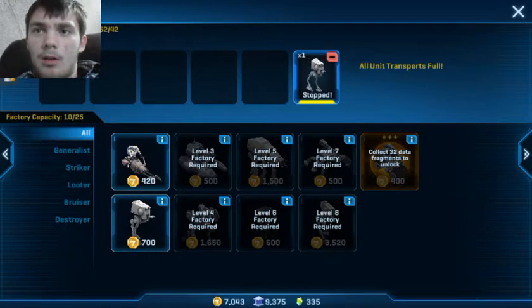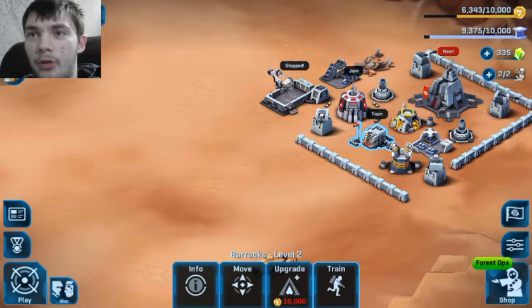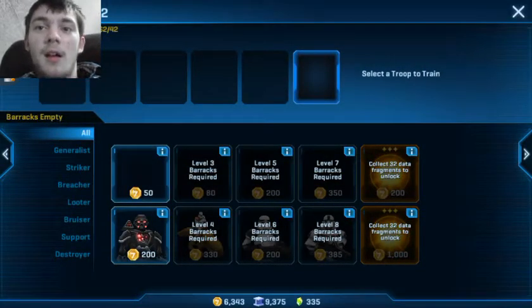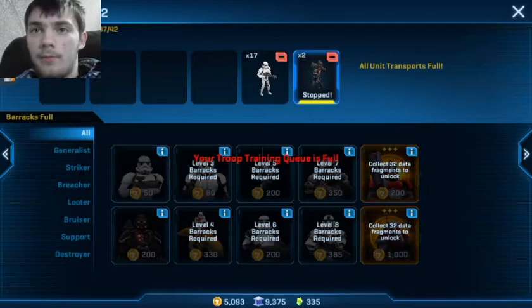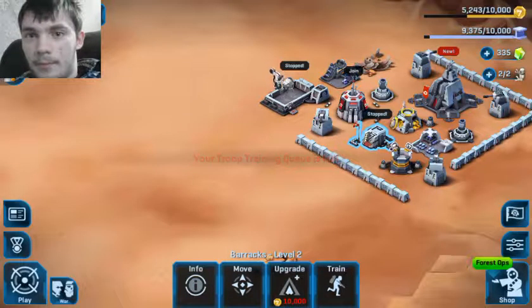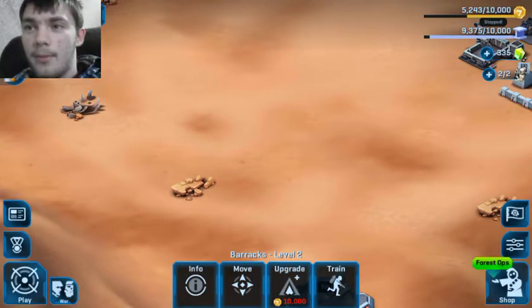I'm going to make two of these dark troopers, and then I'm just going to spam the stormtroopers, just because stormtroopers on their own can be a massive army. I'll make two dark troopers. There we go. We're going back into story mode this time, see what's there.